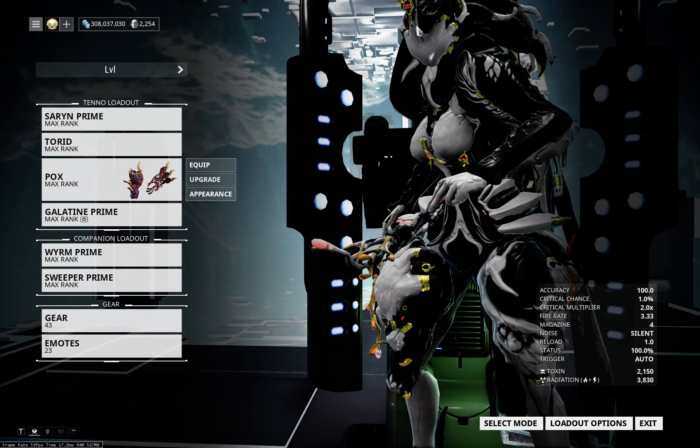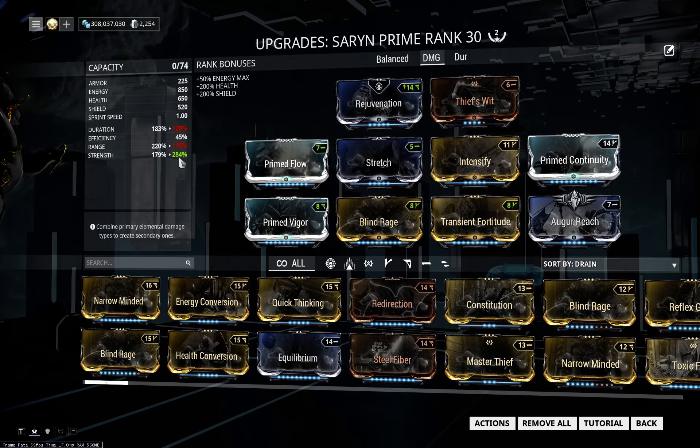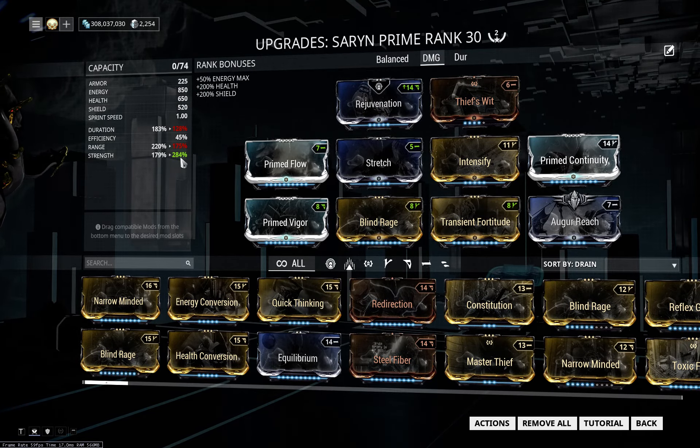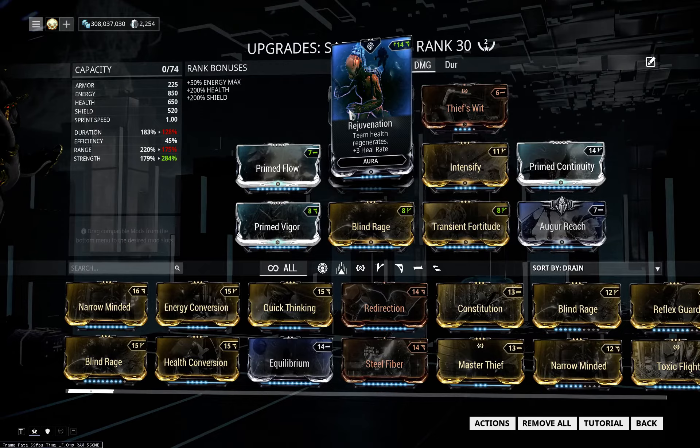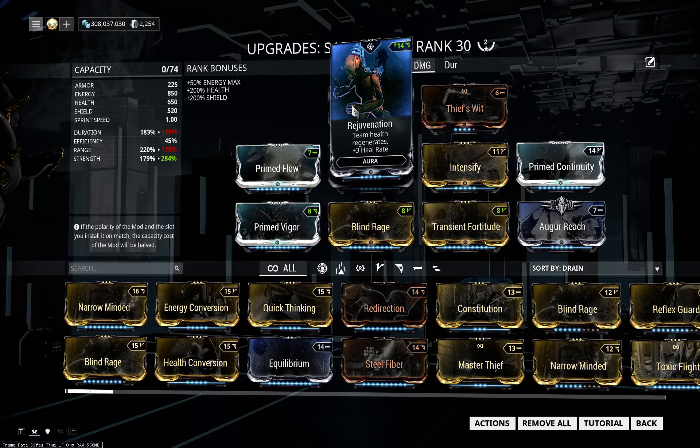Let's go to the builds. The first one is Balanced — we have good range and good duration to spread the procs, but also good damage to keep all her abilities viable, so we sacrifice the efficiency. The Damage build aims for higher strength while not sacrificing too much range and duration. Again, efficiency takes a hit, and you can go up to 324 strength with two more Formas — 15% strength in one slot and Growing Power for another 24%.